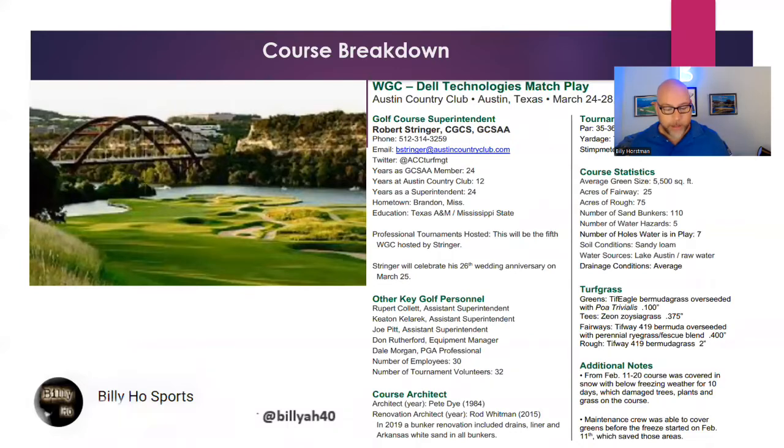Austin Country Club — we're moving out of Florida and going to Austin, Texas for a Pete Dye-designed course. Austin Country Club is played at a par 71 and 7,100 yards, roughly. It features overseeded Bermuda grass fairways and approximately 5,500 square feet of Bermuda grass greens overseeded with POA. They're kind of smallish greens, and they'll run about 12 on the stimp meter, which is roughly medium fast and about at tour average, really.